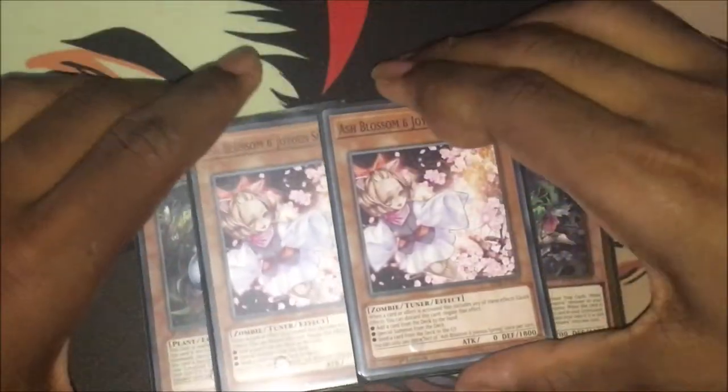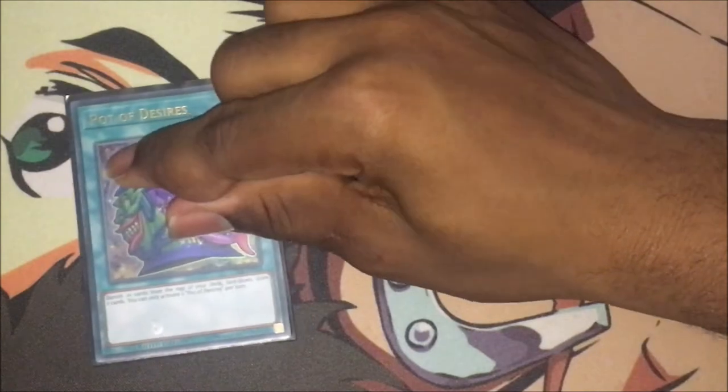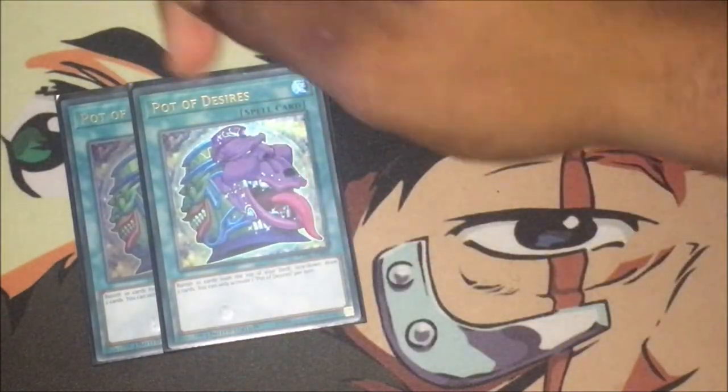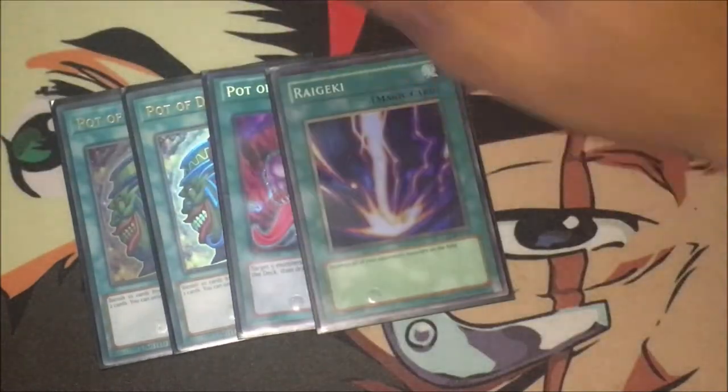For the last of the monsters, I play double Ash Blossom just to round up the hand traps — you can play more if you like. Onto the spells, just a small spell lineup since the deck is very trap-orientated. I play double Desires, one Avarice, one Pot of Regret, and one Monster Reborn to round up the spell lineup.